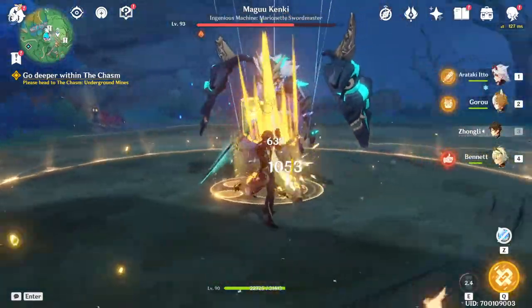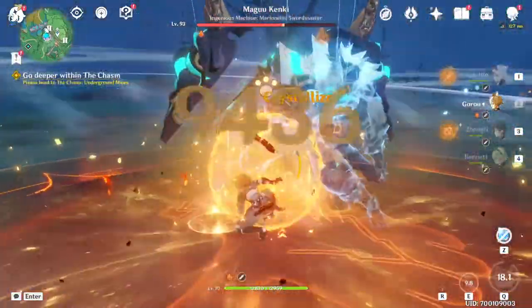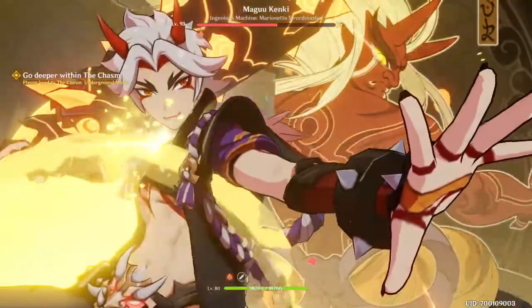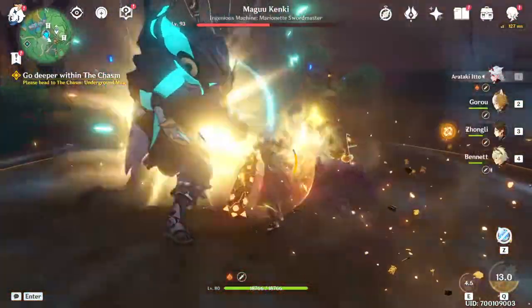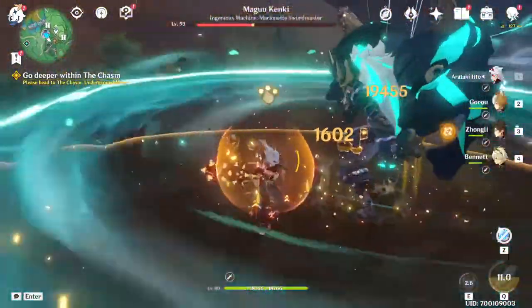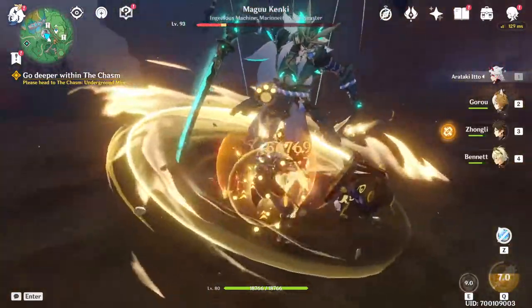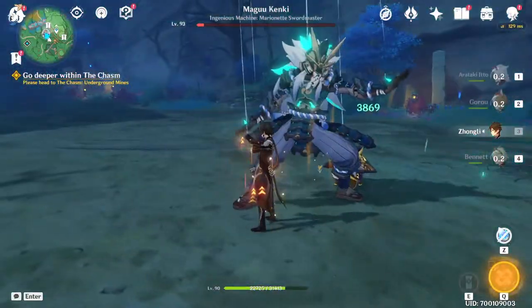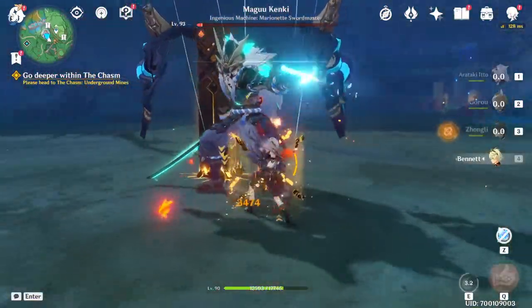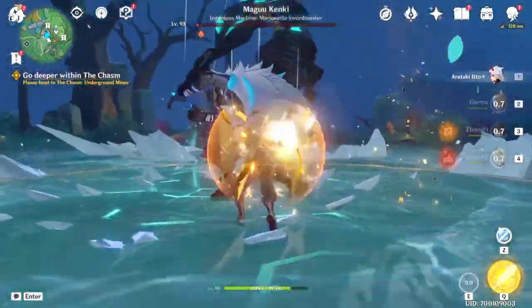Alright, here we go. Now we can deal some massive damage here. Boom, boom, boom - and let's go. I love this part. Oh no, he's out of Bennett's skill. I think it's okay though. Now, Ushi damage - 56,000! It's so dumb the amount of damage Ushi does. It's so dumb. But here we go anyway, and we're pretty much done.